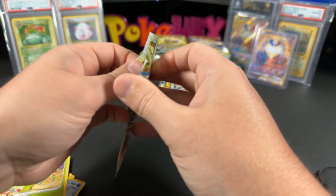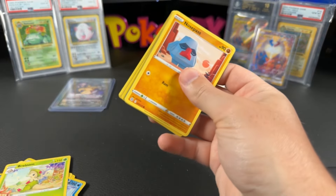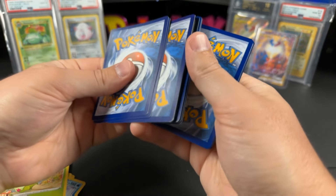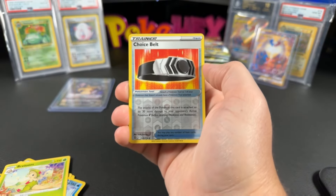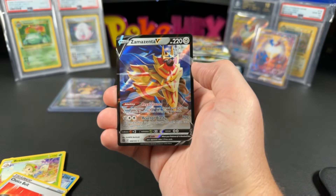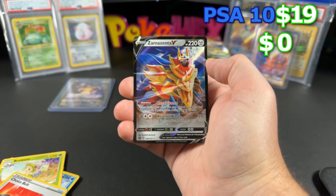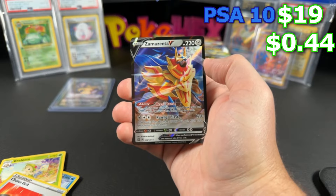If you're not a member and you want to become one, the link is in the description down below. It really does help out the channel — the ad revenue is slim to none. We also have the Zaman Zenta V — $0.44 ungraded and $19 in a PSA 10.